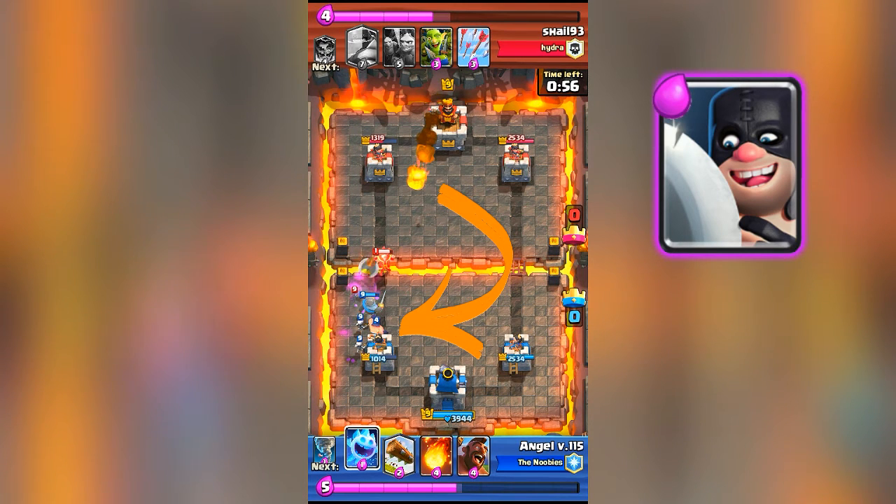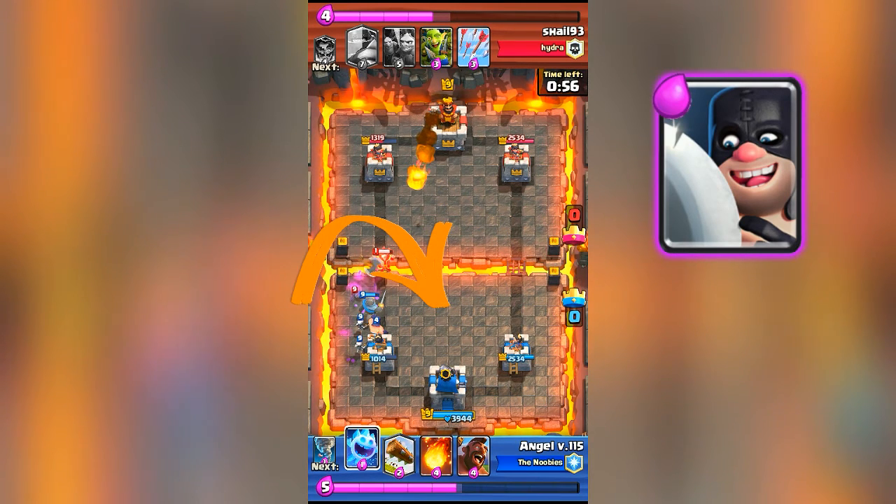Putting it away from your tower, like somewhere near the middle where the king tower is, is a great placement if they keep poisoning it, fireballing it, lightning it, or rocketing it. Just make sure to not always put your executioner right next to your tower — always spread him so your opponent doesn't get that much value with their spells.